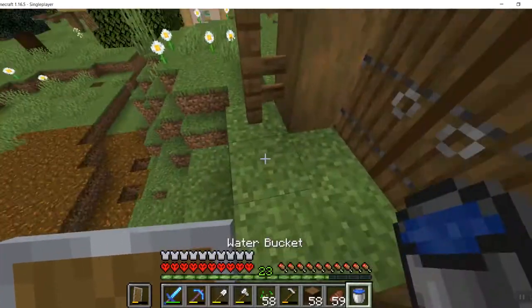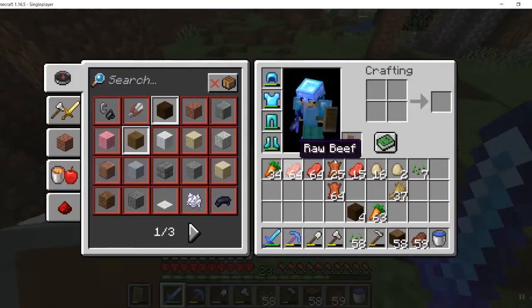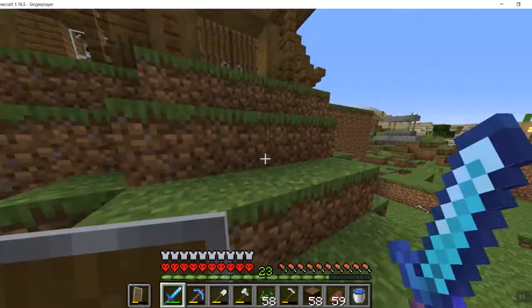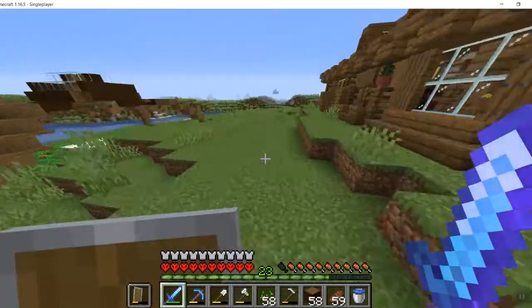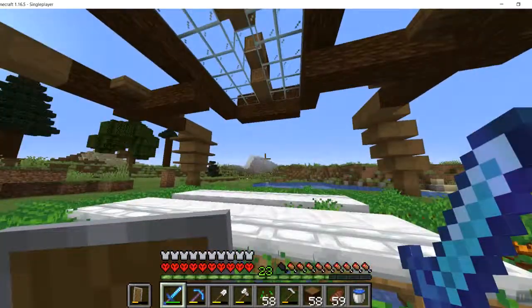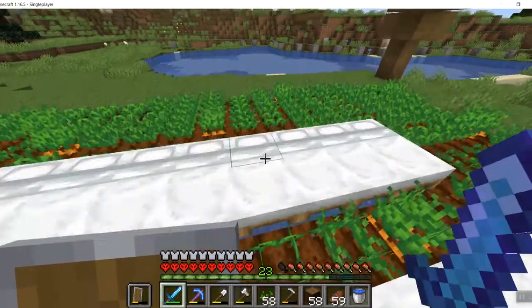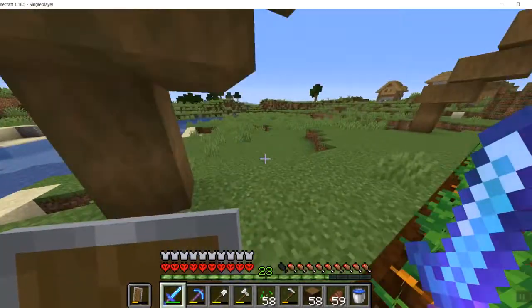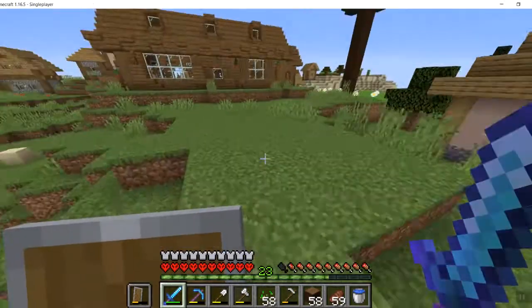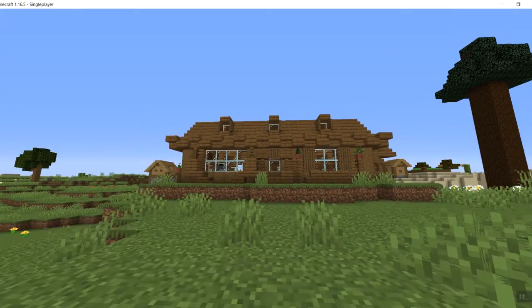I'm gonna do a little progress update. I've killed a bunch of cows and gotten a bunch of leather, and the sheep — I just keep shearing whenever they're ready. More importantly, I got the dome done on this. Not sure I like the design anymore, it's not looking that great. It's looking about average for one of my builds. And that house is the best build I've ever made by far, so don't expect this to look as good as that.